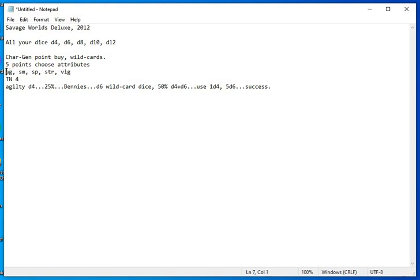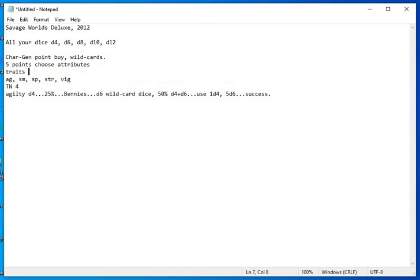These are considered traits and the target number is always 4. Most modifiers are going to be minus 2, minus 4, or minus 6 — and that's to your roll, not to the target number. So the TN stays at 4; we modify your dice roll. For example, at short range it's TN 4; at medium range it's minus 2; at long range it's minus 4. If you're shooting at a car from behind barrels at medium range, you're subtracting 2 from that shooting skill check, plus cover and other things.